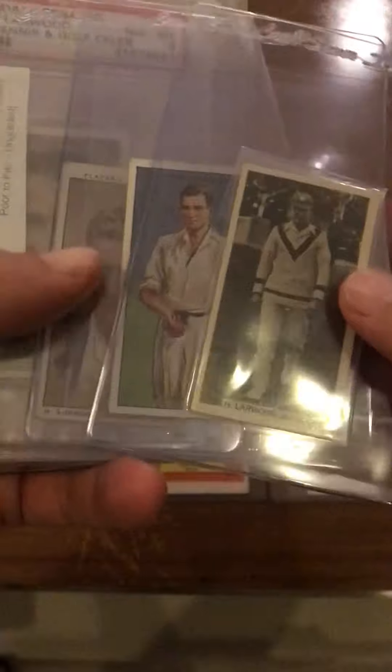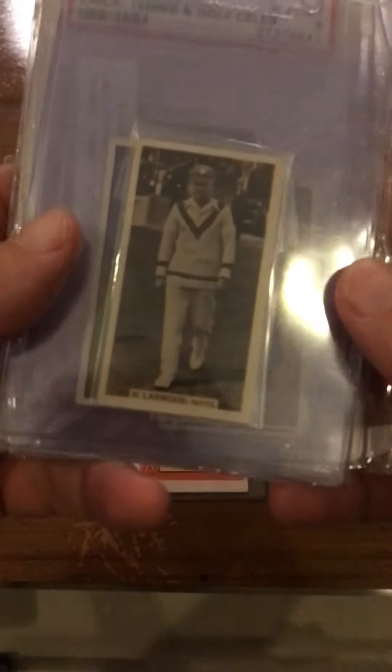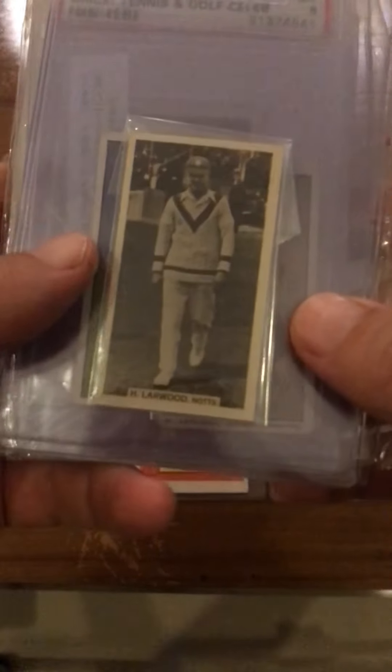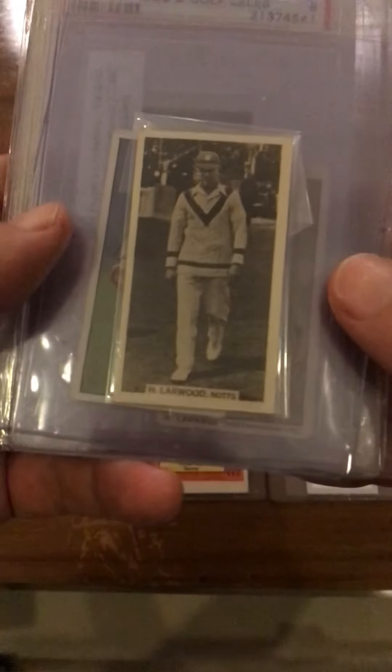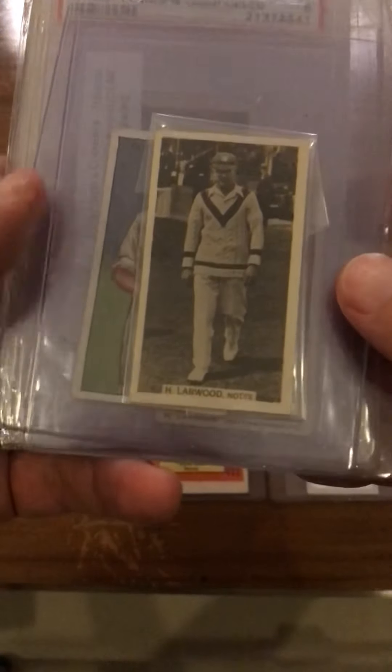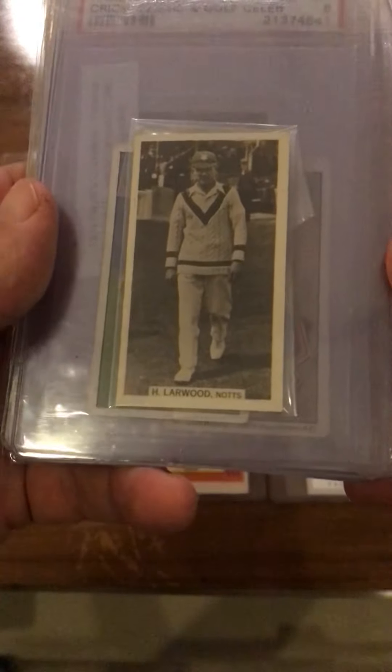Today we'll take a look at Harold Larwood, English fast bowler from the 20s and 30s. He's most famous for the speed that he bowled, but also for being a key figure — hero or villain — of the Bodyline Ashes series in 1932-33, where he was instrumental in the English bowlers attacking the bodies, and some said the heads, of the Australian batters. This particularly unnerved the Australian batters, and it was really controversial.